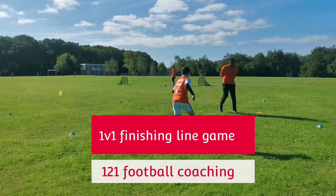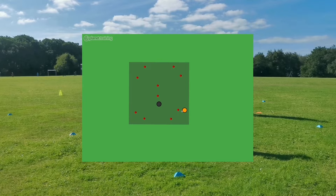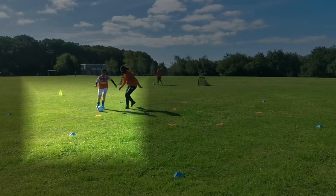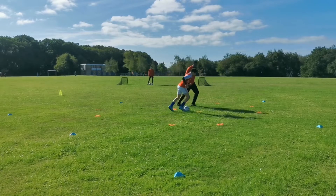Welcome to the 1v1 finishing line game. In this game you're going to use a 10 by 15 area, and the coach will position himself inside the area to apply passive pressure. The player tries to dribble through the gate to score a point every time they go through a gate. They must go through one gate before trying to attempt to go to the finishing line, which is any other side of the area.